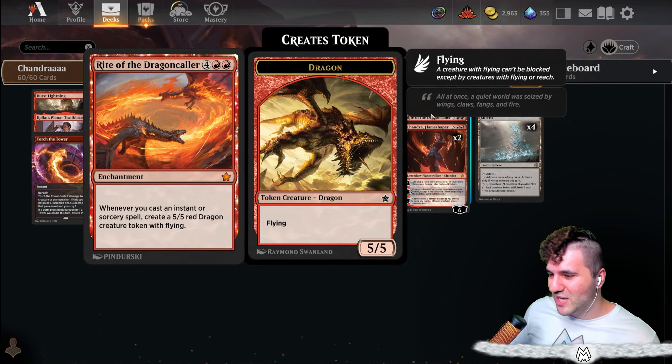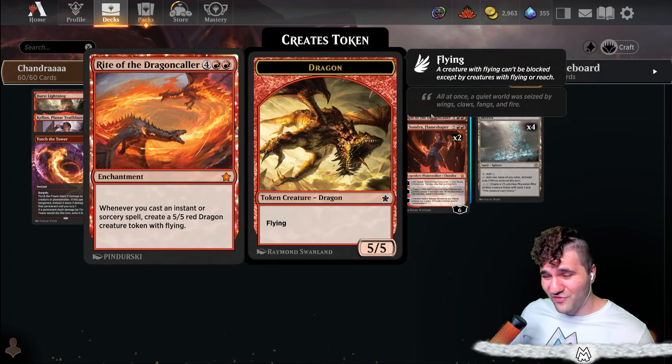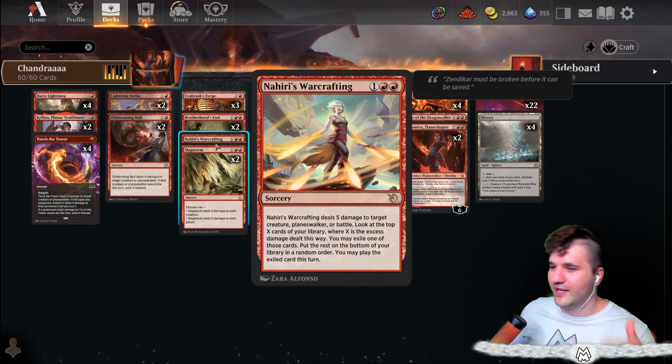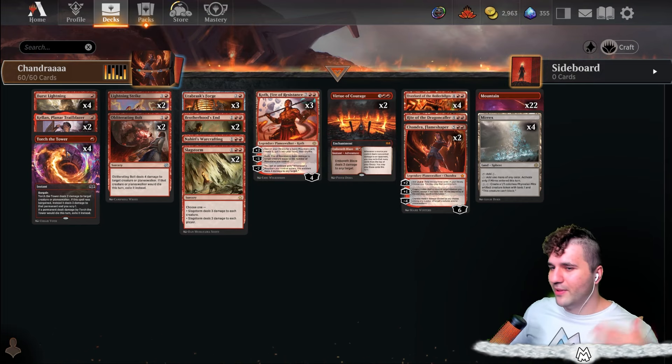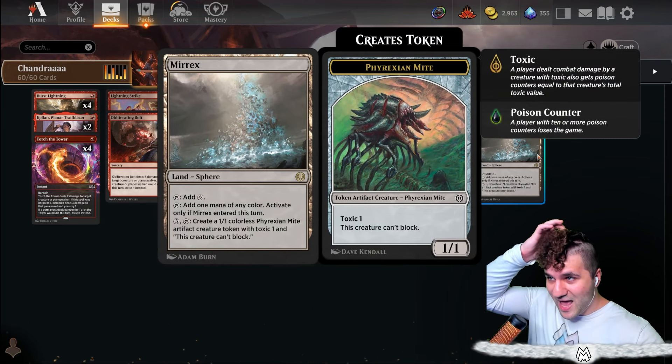Every single time you cast an instant or sorcery spell, you're gonna create a 5/5 dragon with flying. It's a lot more relevant than I would have thought — any time you go in for a late-game Lightning Strike or Warcrafting, if you cast anything you get a 5/5 dragon. Pretty freaking sweet.